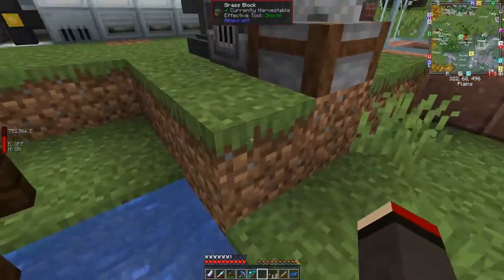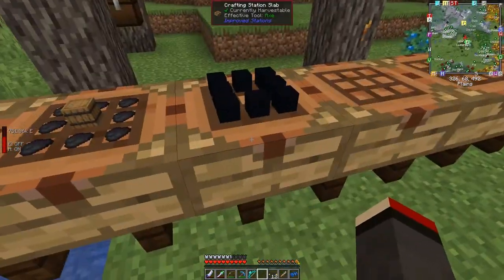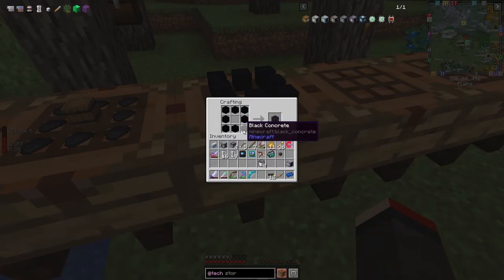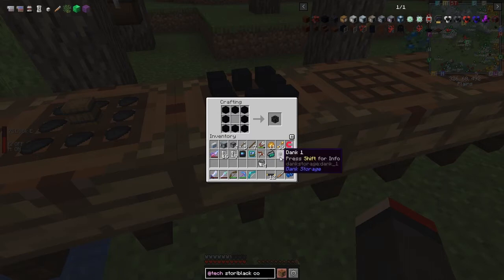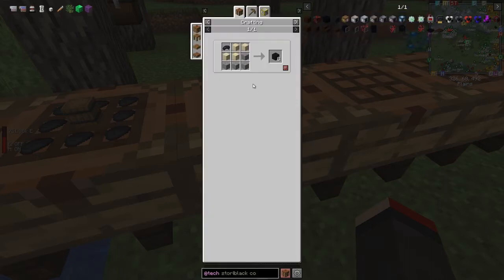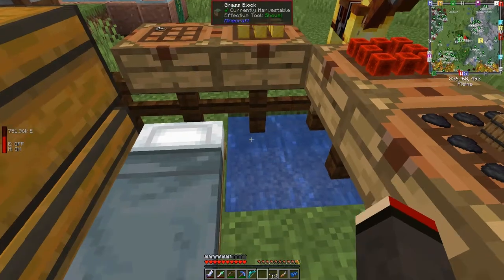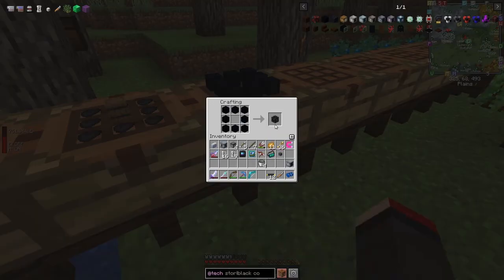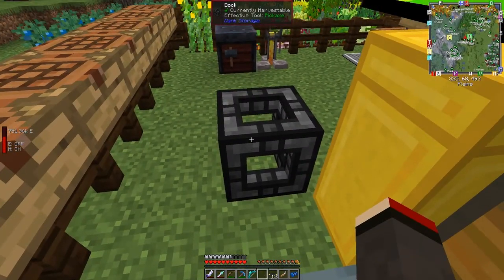Next we're going to make a Dank. Danks are great — I've actually got one set up already. To make the dock we use black concrete, which is made from concrete powder — basically gravel, sand, and some black dye makes eight concrete powder. You put that into water to turn it into concrete. This is very handy; it allows you to put it down and automate your Danks.